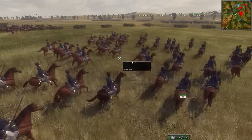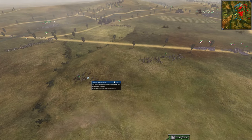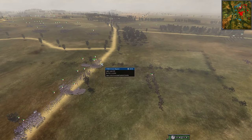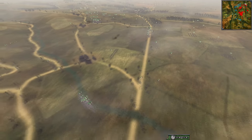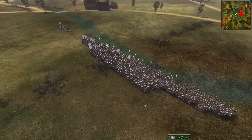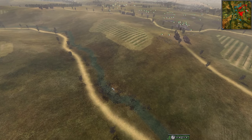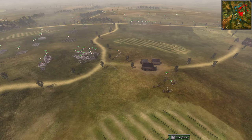It looks like the coalition may try harassing this entire line of communications. Now we do have the France Flanders army - it's going to take them a minute to get up because they're walking along the river. It looks like they may be trying to go to the left, maybe marching here and taking this road up to reinforce.